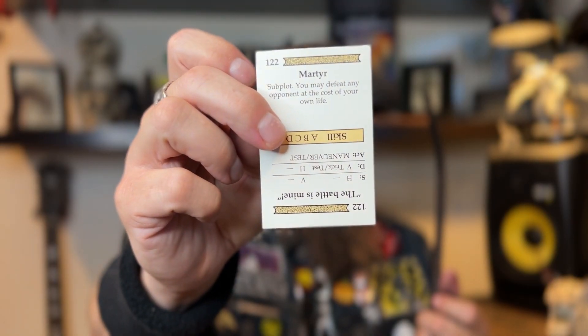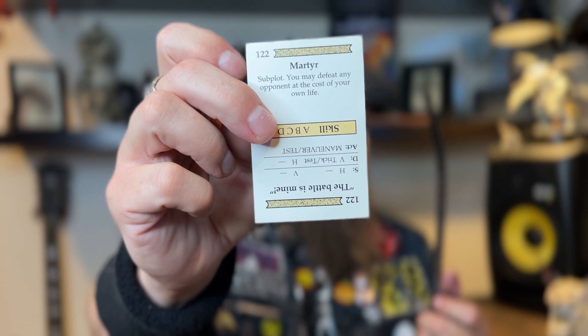What sticks out to me is that once you reach zero hit points, you have the option of dying and going out with a critical success — yes, yes, and yes. There was something similar to this in TORG Roleplaying: The Possibility Wars. They had a drama deck, and there was a card you could play called Subplot: 'You may defeat any opponent at the cost of your own life.' Definitely has this vibe. There's nothing new under the sun.